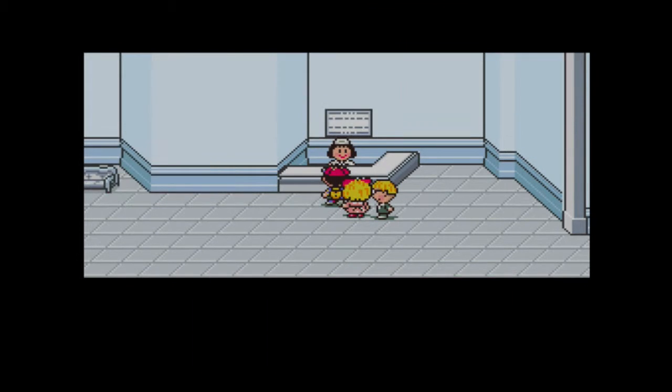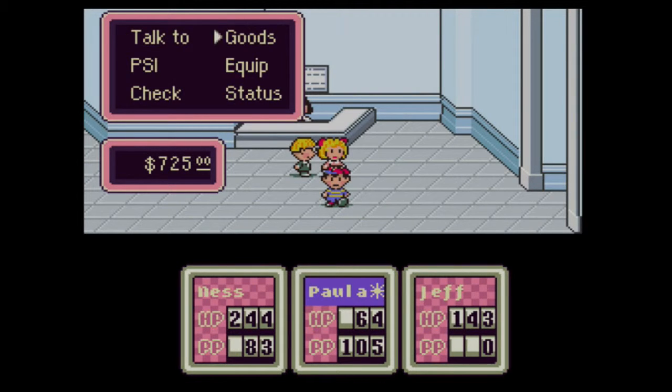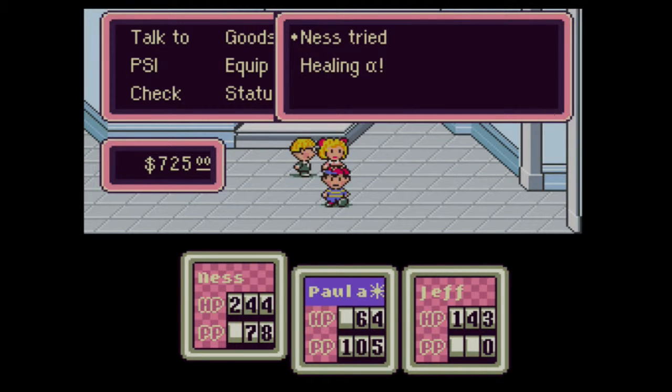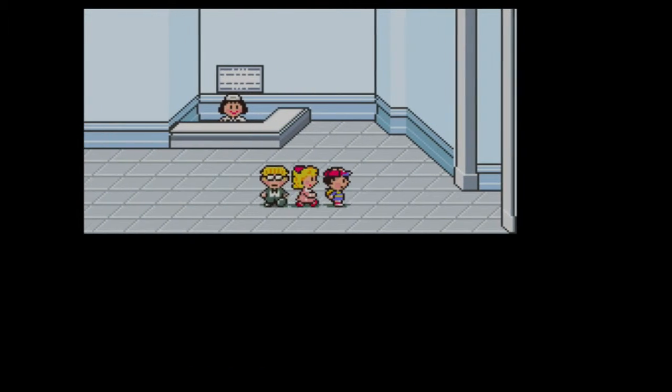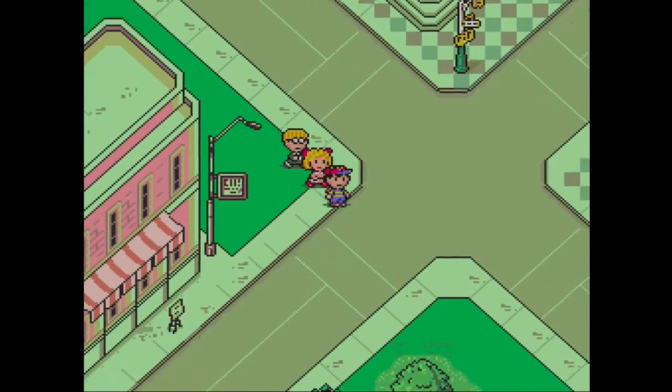They're back in the pink - which is an expression, but it's also literally true because I have the pink thing going on. Ness, use healing on Paula. Nice. In just a couple of seconds, everyone is looking fine. And now we can explore Fourside, the fourth town of the game.